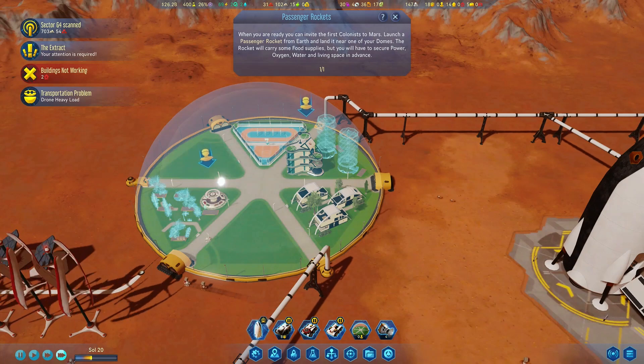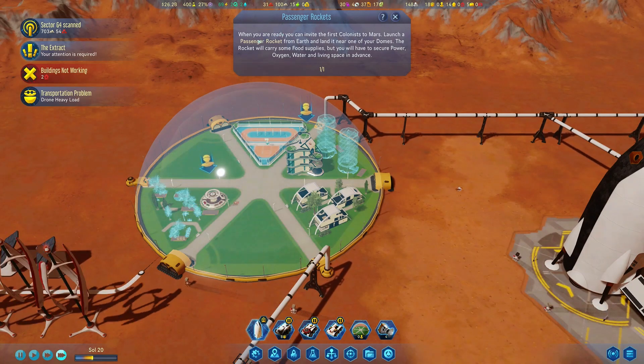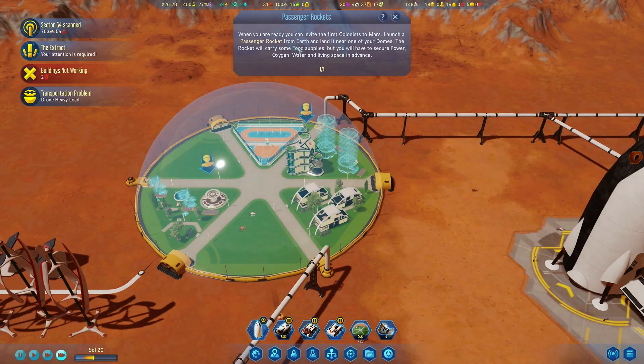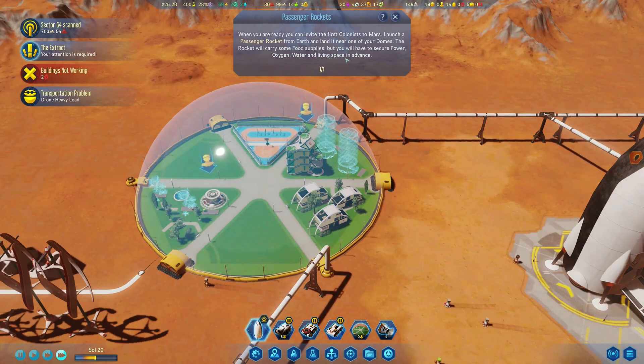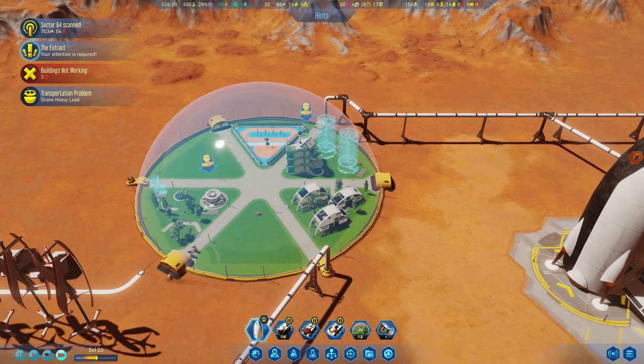As you can see, these will need jobs, and that's what we're going to have in our next episode. As you can see up here — passenger rockets. When you're ready, you can invite the first colonist to Mars. Launch your passenger rocket from Earth and land it near one of your domes. The rocket will carry some food supplies, but you'll have to secure power, oxygen, water, and living space in advance. We've already got that — we already have everything connected to the dome and it's working quite nicely.